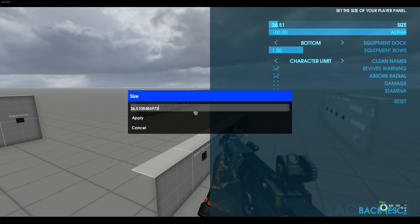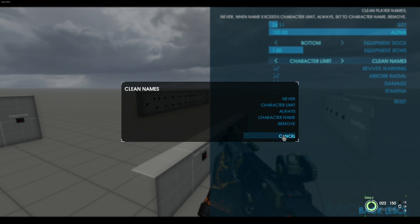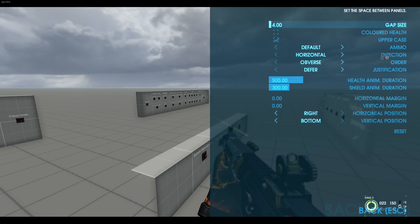If you right-click you can type the value in. You can change your equipment dock position — you can see it moving there. Equipment rows, character limit, revives, warrant absorb radial. I don't use Maniac but if you do, that option is there. There's a red health indicator when damage is taken, kind of like Call of Duty making the screen go red. You got your stamina circle, I like to keep mine nice and clean. Team panel is there — can't show it because I'm solo.